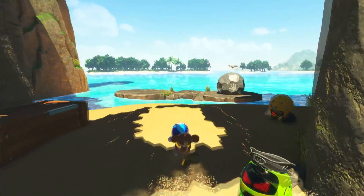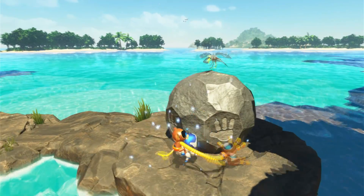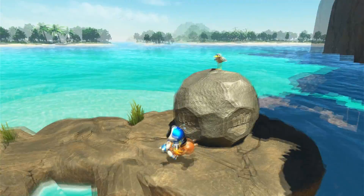Next we're going to head this way. Go into the water — we're going to pick this up by holding the right and left trigger, and then we're just going to throw it right there. Then we've got to just feel for which one of these you can push, and there's our next bot right there.